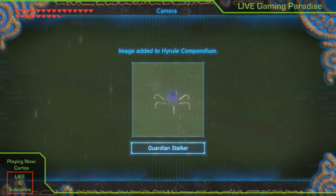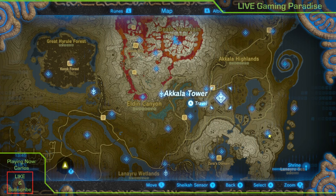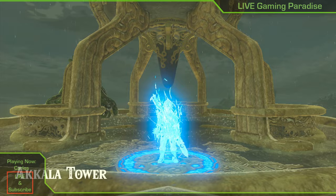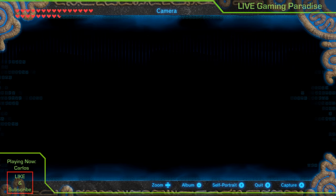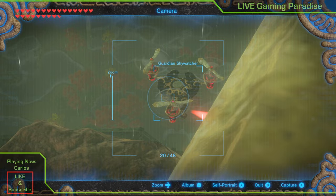Another picture we're missing is of the flying guardians, and another is of the small guardian. For the flying ones, go all the way to the Akala Tower near Death Mountain. Travel over there and you'll find the flying guardians. They move from side to side so you need to be quick taking the photograph. This one is called the Guardian Sky Watcher — take a quick snap of that one.